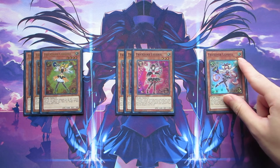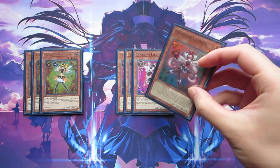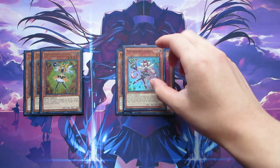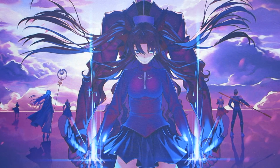The last monster we play here is one copy of Trickstar Lilybelle. Lilybelle is fantastic because she has this little toolbox capability — she can help add things like Lycoris from your graveyard back to your hand, and you can loop them around with Firewall for a pseudo FTK if your opponent has something on the field that your Lycoris can crash into.